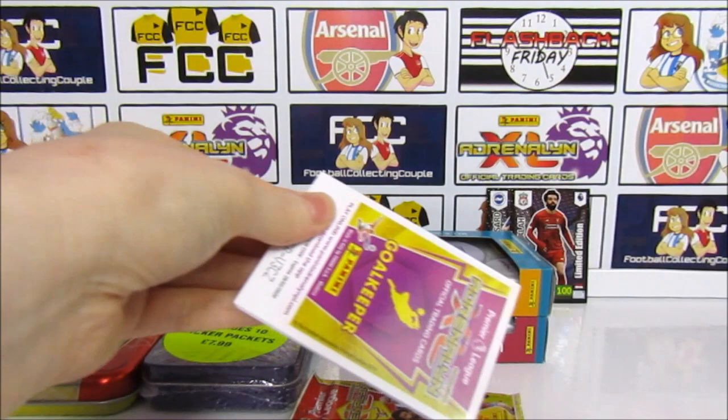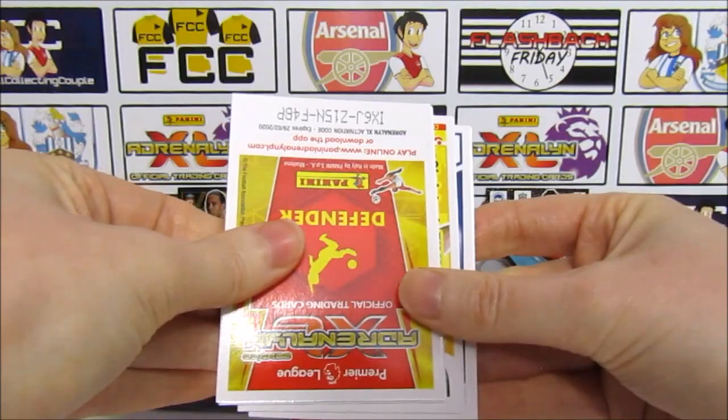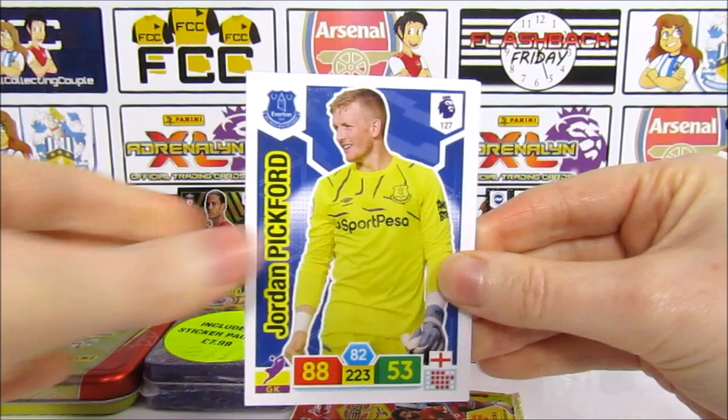We have a Power Pairing of Sterling and Sarnay — Sarnay of course has already left, ages ago. We have a Mousset, a Zimmerman, Ross Barkley, Pickford, and a Dunk. Okay, final pack for this first tin.